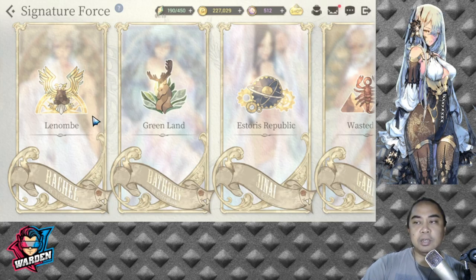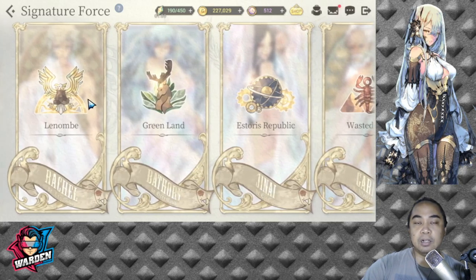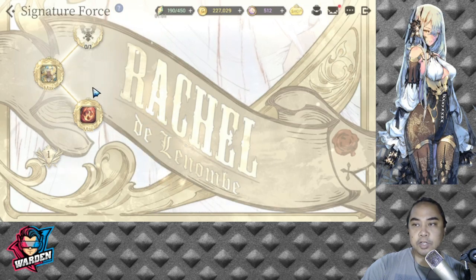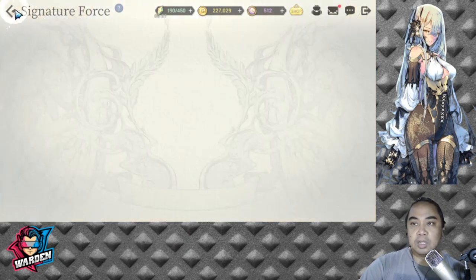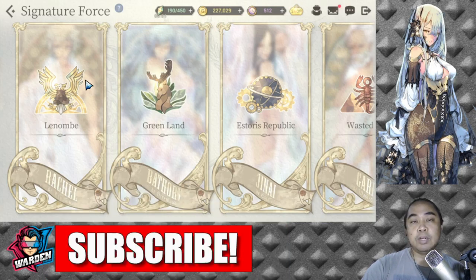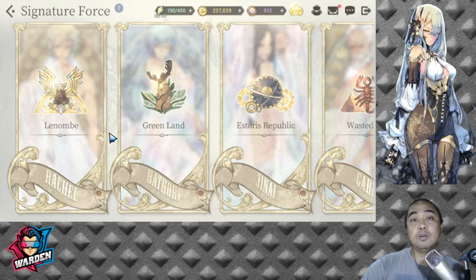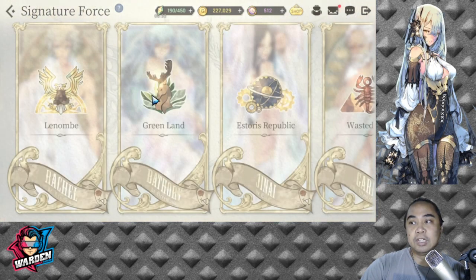With signature force, I've almost leveled up most of them. Let's open Rachel first — she's at level 1.2. I started with Rachel at global launch, so she was one of my first heroes and I invested a lot in her. But I stopped and transferred to Greenland, which is Battery and Rara — they're also at 1.2.